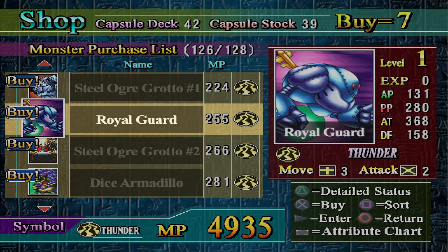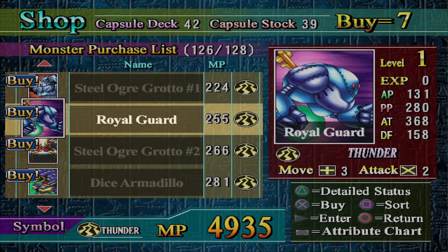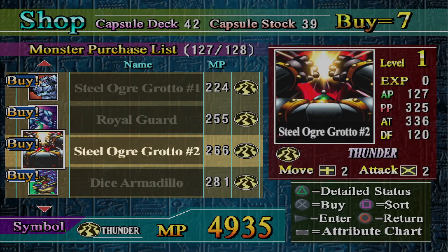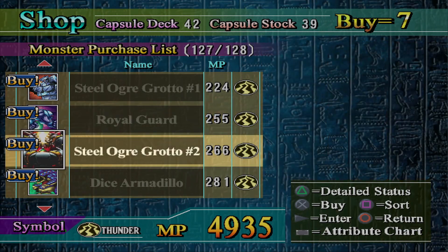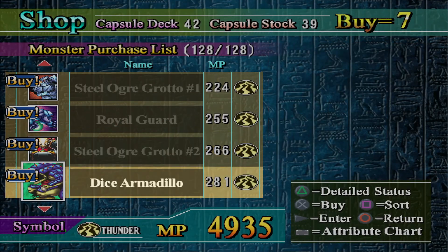The best thing here is Royal Guard. Royal Guard is incredible — it's literally just a better version of Steel Over Grotto number two. Everything about this piece, except for health — but this has higher defense, so the health doesn't matter. And this thing has less range, so don't use it.